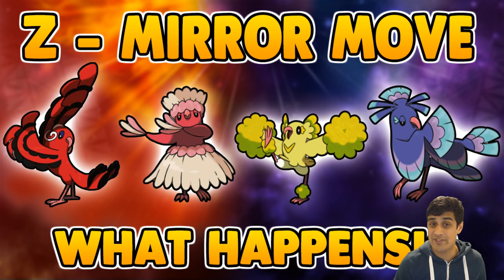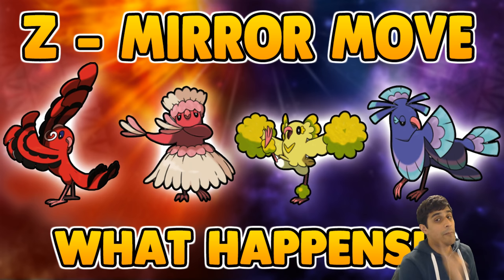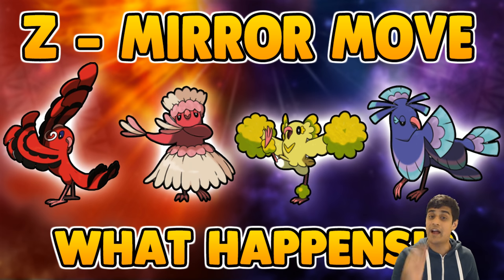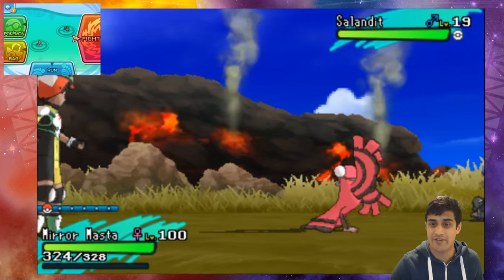For example, if a Blastoise uses Hydro Pump against me and I use Mirror Move, I'm gonna be shooting a Hydro Pump right back at Blastoise — and that's really fun to watch. But here's something interesting: if we equip a Z-Crystal — the Flying Z-Crystal is used for this — and activate Mirror Move, we're gonna see some awesome stuff going down in the game. So let's stop talking about it and start showing you guys exactly what happens.